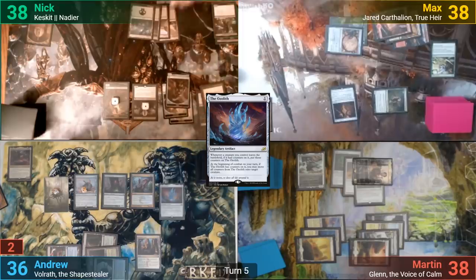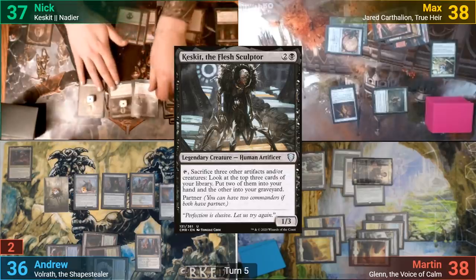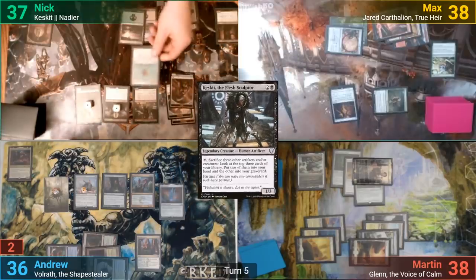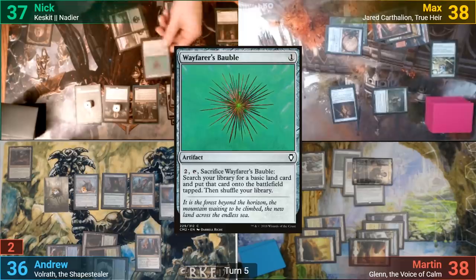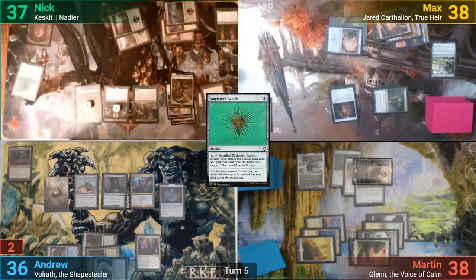Nick loses one to Bitterblossom, gains a Fairy, and draws. He plays Thespian Stage and brings out Keskit in his main phase. We then see a Wayfarer's Bauble, which Nick sacrifices and searches for his Basic, announcing he'll draw after he's done shuffling, then passes turn.